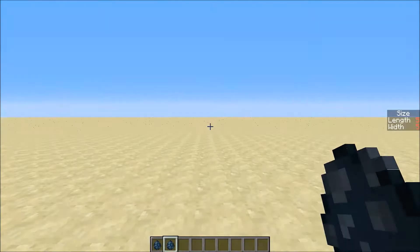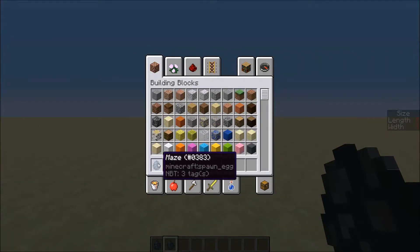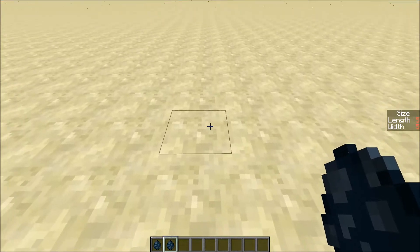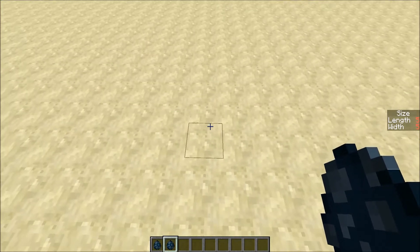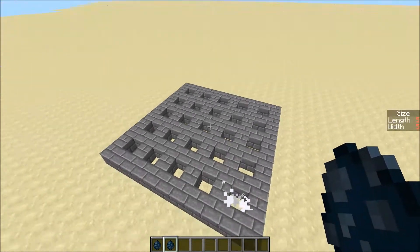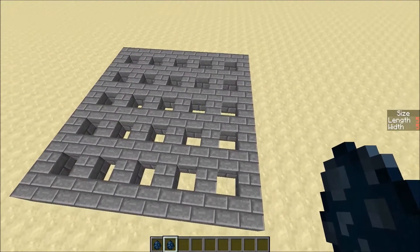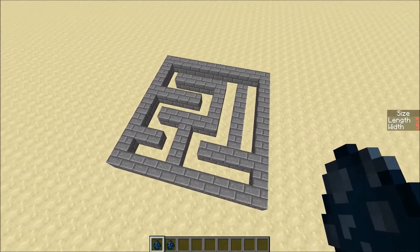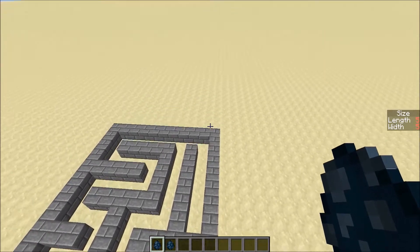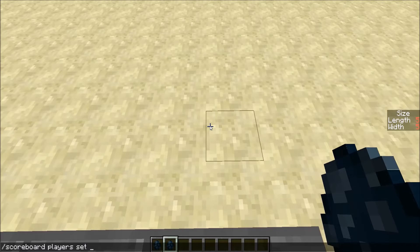Here I am in the world with the function installed. I have a squid called 'build' and a squid called 'maze.' If I set the size on the right side, you can see the length is five and the width is five. So I generate and I get a grid, and then I can click this to generate the maze — and with the function it happens basically instantly.